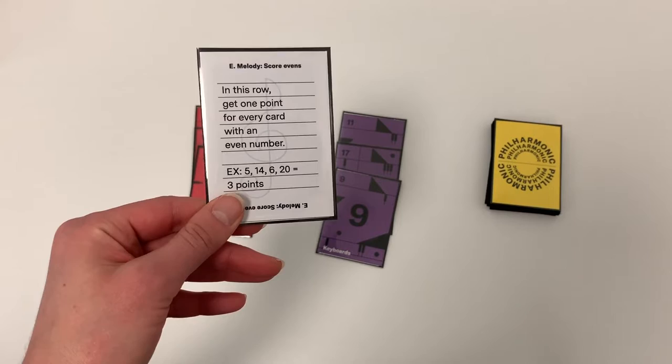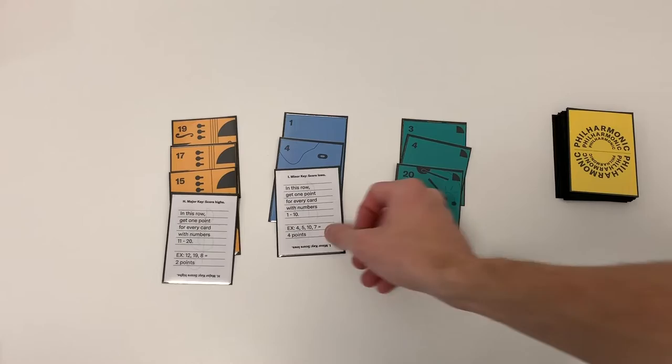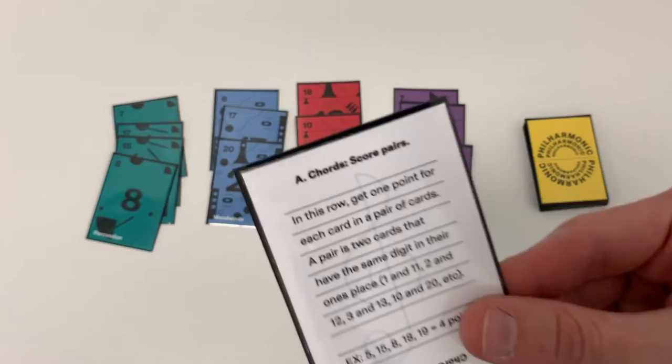Melody scores every even number in the row. Harmony scores every odd. Major key scores every high number, and minor key scores every low. Forte scores highs and lows.